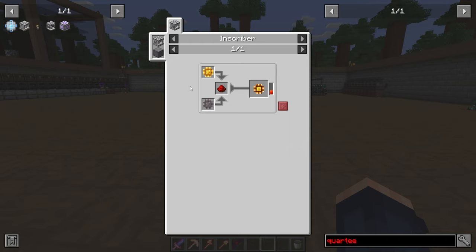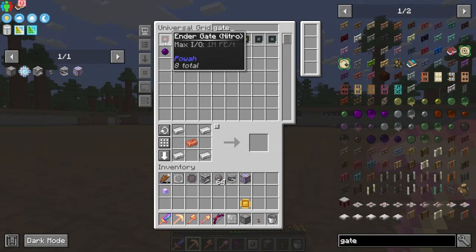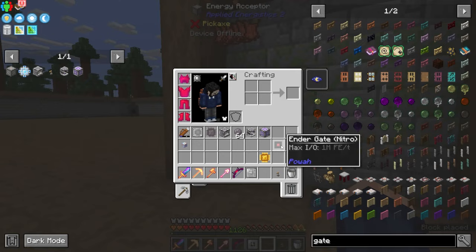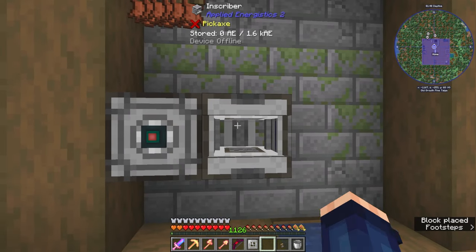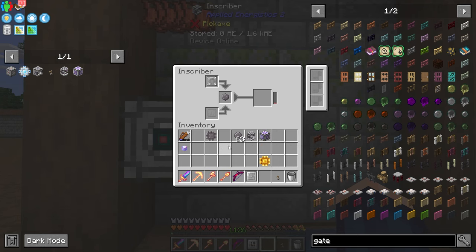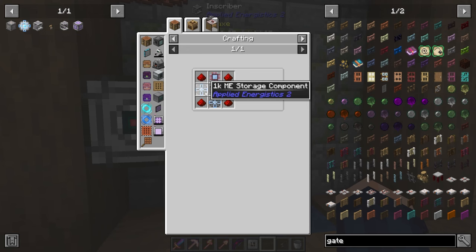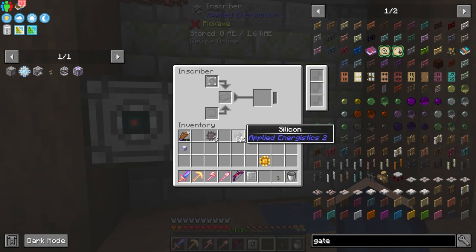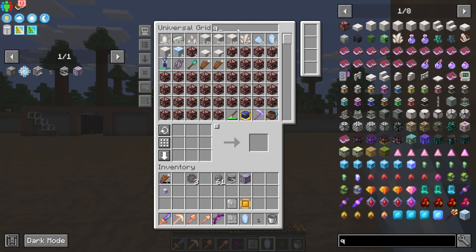Why did I make everything so complicated? This is going to take too much time, so I am crafting one of these — an energy acceptor — and if I get a gate I can pop that there, pop this on this, then pop the inscriber here, put the silicon press in, put that in there, and it'll run automatically. I need four of these silicon things — well, actually three because I already have one.